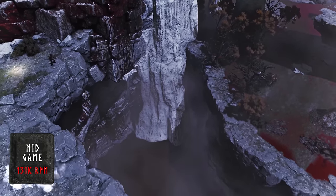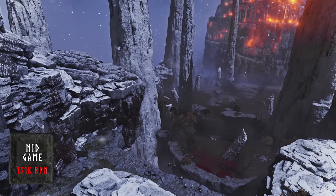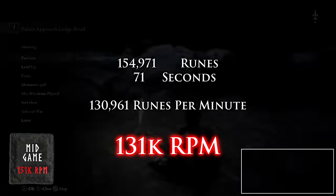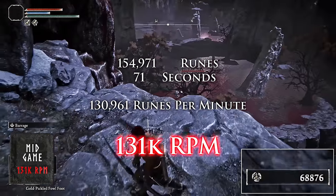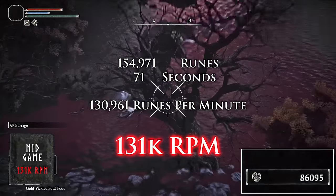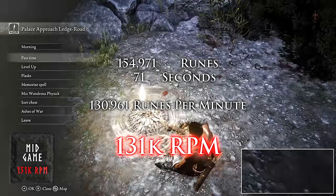The best mid-game rune farm in the game is still farming the bird in Mohgwyn's Palace. Whether you've finished Varre's questline or simply reached the Consecrated Snowfield where you can take the portal to Mohgwyn's Palace, you should grab a bow and arrow and use it to make the bird fall off the ledge. In my testing this farm provided an astounding 131,000 runes per minute. I showed a full 1 minute and 11 seconds of farming this bird to demonstrate that you can consistently and quickly pull it off.